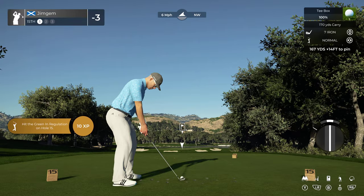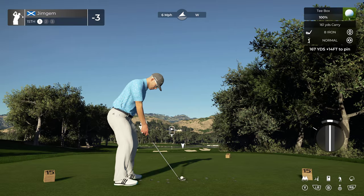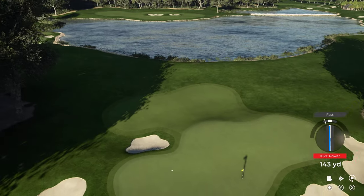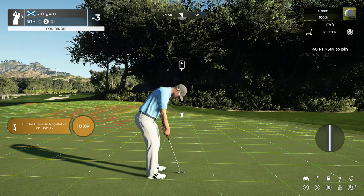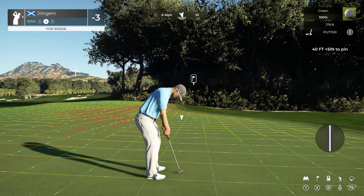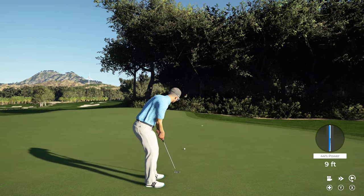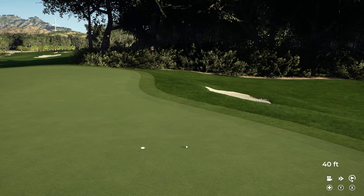Okay, 15th hole, par three, 167 yards, 14 down. Let's try that there. Fast — oh, look at that turn, way left of the pin. Still on the green though — gives you the chance. 40 feet, five inches down. I'm going to pull this back because I do not want to go too far past here. Oh, that's going to turn a little bit too much to the right. Nice pace on that one though — that'll do. We'll take the par.